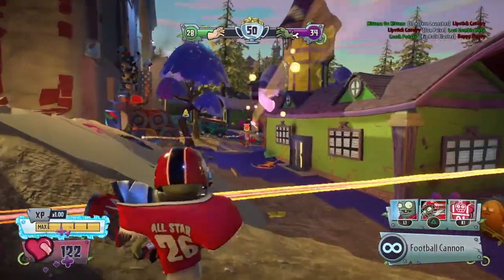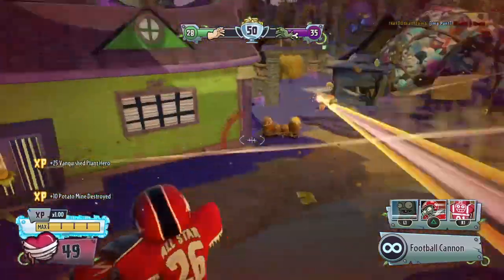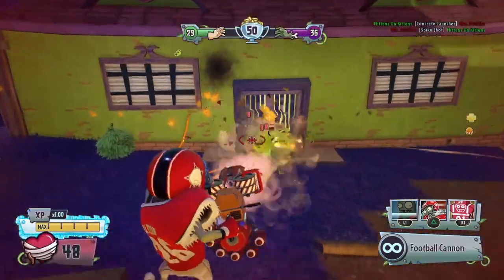Tip 4: when you see a potato mine, just walk into it. Because you're an all-star you will take minimum damage — like 5 damage.